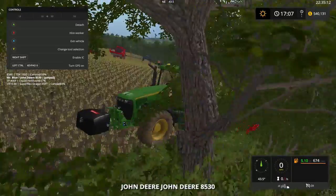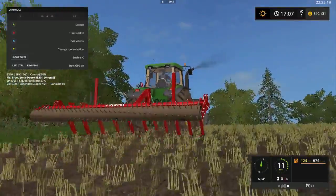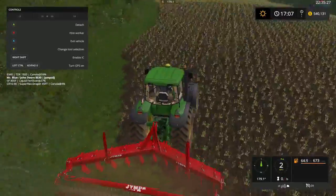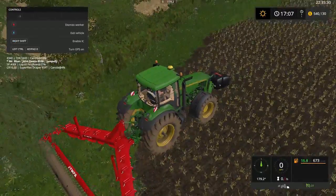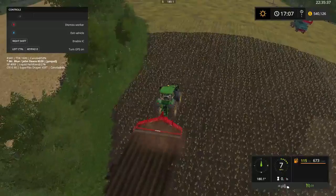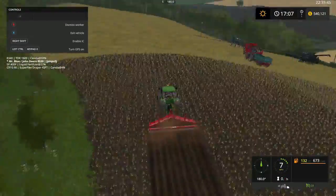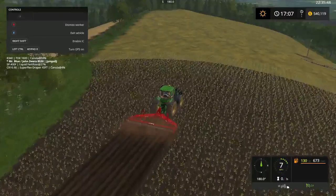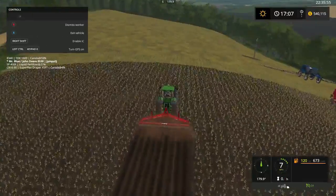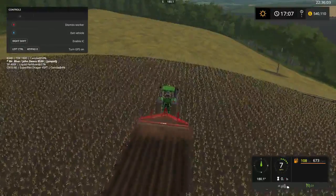Yeah, we're going to take a big bad boy — big bad John. Like I said, we're probably going to have to use smaller equipment — that's going to be good. We may have to just redo some of our fields. But yeah, folks, that's going to be it, I guess. So I hope y'all enjoyed me spending all this money — we're down $540,000. We had like 2 million, and I'll put 2 million into the game to get us started. I know we all enjoy these John Deeres.